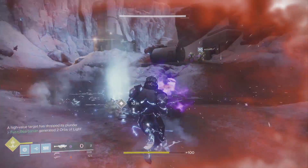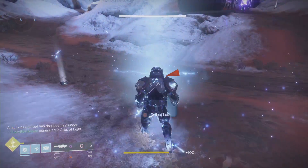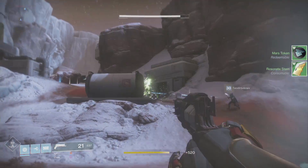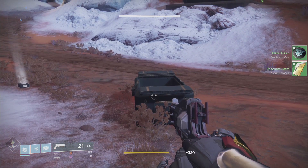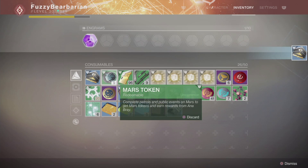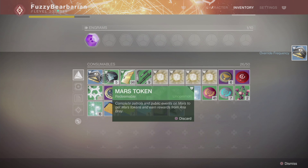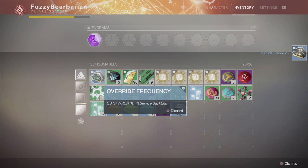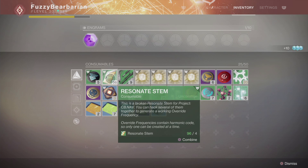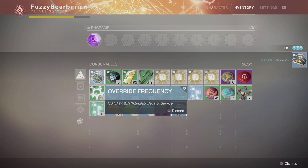Since you need four resonant stems to make each override frequency, and since there are 40 sleeper nodes, you might assume all you need is 160 resonant stems to open all 40. Unfortunately, that's not the case. When you combine resonant stems there is some RNG at play — every time you combine, there's a chance you'll get the override frequency of a sleeper node you've had before. Because what you get is random, you're going to get duplicate override frequencies — a lot of them, in fact.